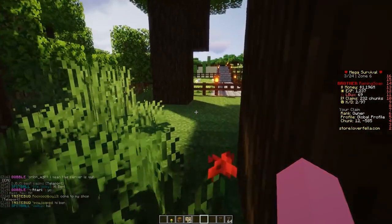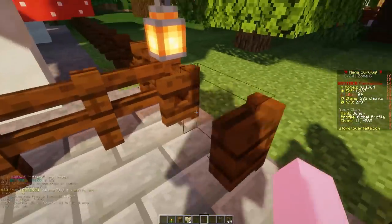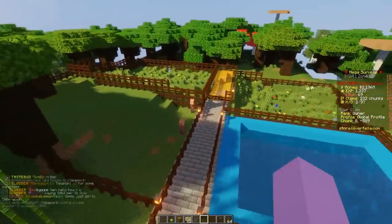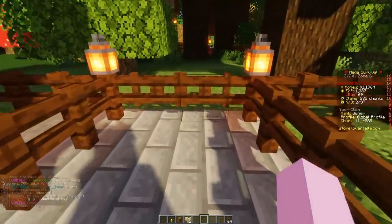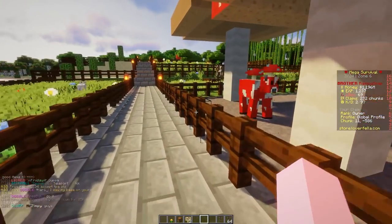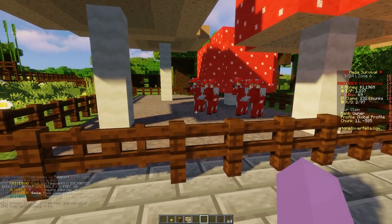The next way to make money is going to be a little harder depending on how well people know you on the server. What you're going to want to do is make a zoo just like I have right here. You guys have probably seen this zoo before — it only cost me probably a hundred thousand to make all said and done. What I want you to do is make this zoo and auction off your animals for adoption. You auction off each individual animal and name them — it sounds stupid, but listen, there are so many people on the server that will just fall in love with that idea.